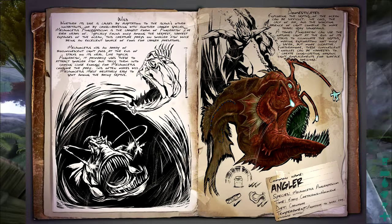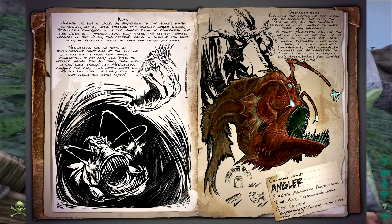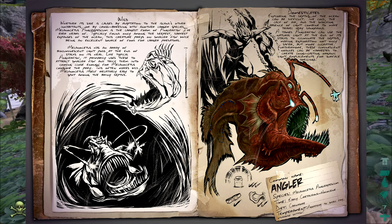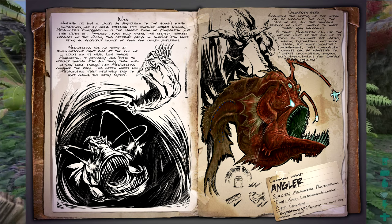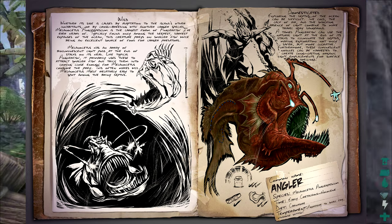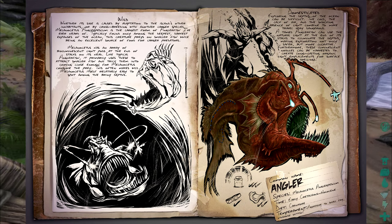Coming up next is the anglerfish. This thing is absolutely awesome. Once tamed you can get it to follow you around and it acts as a mobile light source as it's got all the light things on it. Also once you kill it you gain the little light source nodes that can be used as long lasting organic light emplacements for surface dwellers. You can tame it, I don't think you can ride it — it looks a bit too small to be rideable. Its temperament is aggressive to small enemies or otherwise skittish. So it's going to target piranhas, anything smaller than it, and then it will run away from anything bigger like megalodons, plesios, mosasaurs — maybe even you.